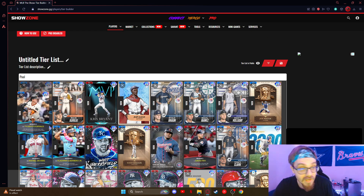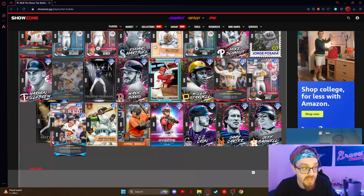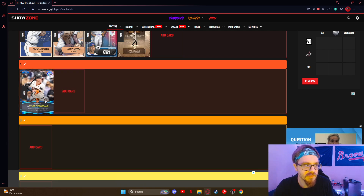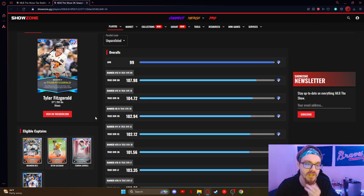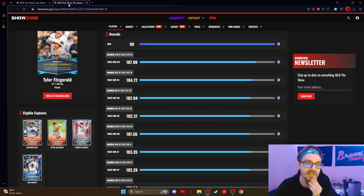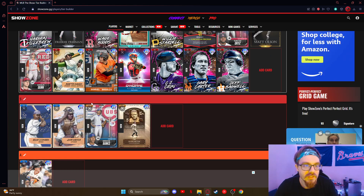Tyler Fitzgerald — A2 guy, talked about him in the last monthly award ranking video we did. This card's really good. He has no quirks, but still a really good card, really fun, really solid.